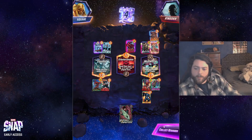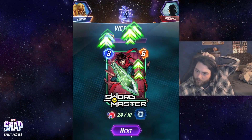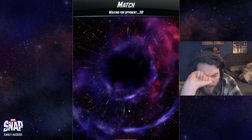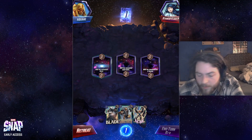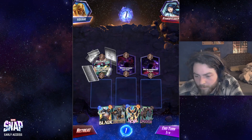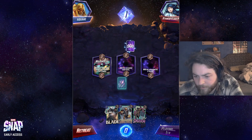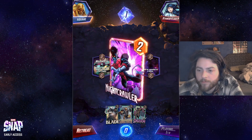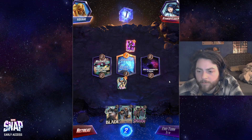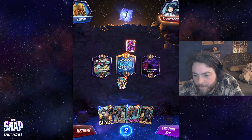Killmonger made sense there. I didn't really consider what they could have had that deeply, but Killmonger makes sense. Apocalypse is beating a Dino, just not in that square. But if they win middle then I'm in the same spot of losing with Apocalypse, so it's kind of awkward. Not exactly ideal.